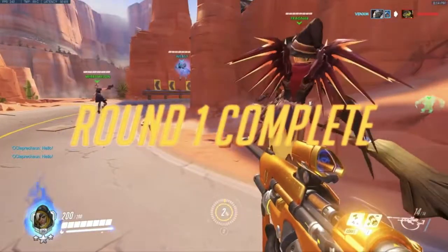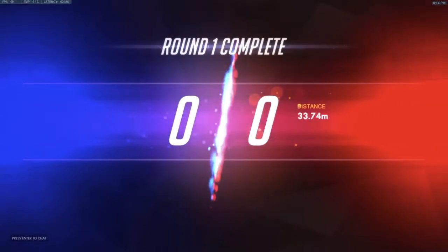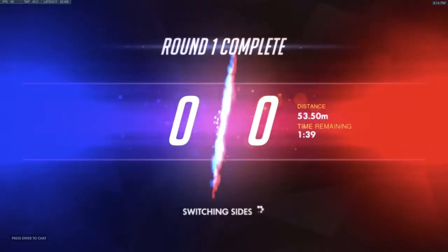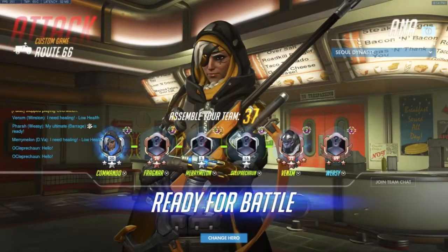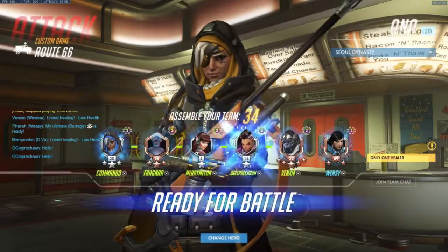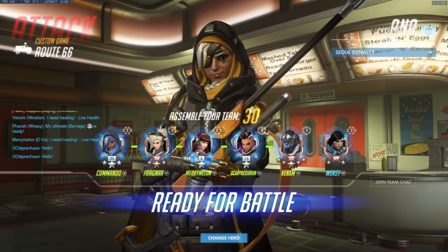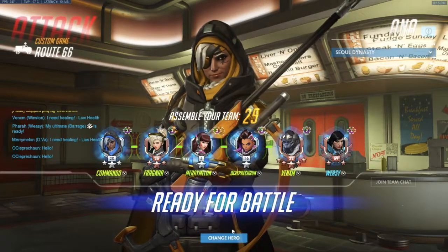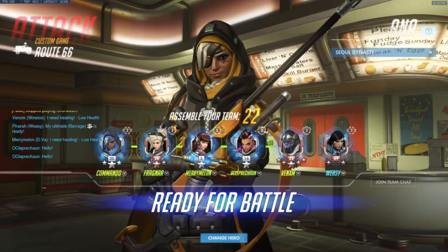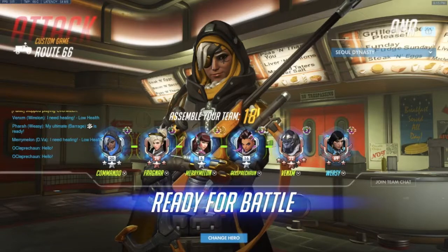The dive was very calculated there — they're looking very efficient with this setup. Going into the next round, they only have to get the payload 53 meters to win the game. We'll probably see the dive come out again — there's the Winston, there's the Pharah. The enemy team really didn't have anything to take care of Weezy's Pharah — he's playing very well, got a couple of great barrages off. We also see Sombra from OC instead of Soldier this time, looking to build up an EMP and disable all of the enemy's abilities.